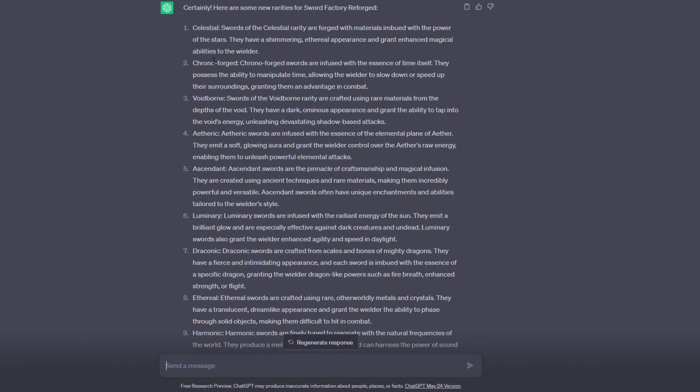It gave us 10 rarities total. Celestial was in the previous game. Chrono forged is infused with the essence of time itself, which is really cool. Void barn is crafted using rare materials from the depths of the void. Aetheric is infused with the essence of the elemental plane of the aether — kind of like a heaven-type thing. Ascendant is the pinnacle of craftsmanship and magical infusion. Luminary is the infusion of radiant energy of the sun.